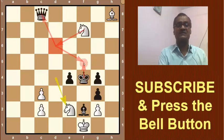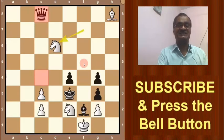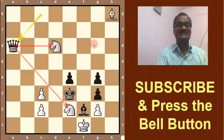So the only option is king will go to e3. Now white can play Nd6, threatening to take the queen and Nc4 mate. Black finds a very good answer: queen to a6, threatening the knight on d6 and also pinning the knight on e2. Both knights are threatened.